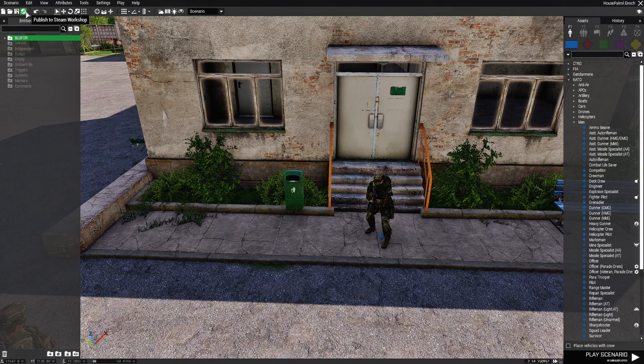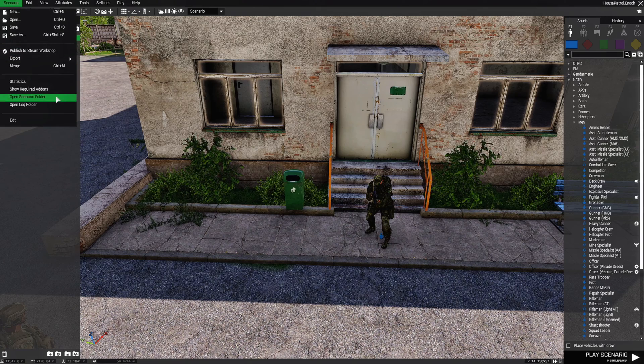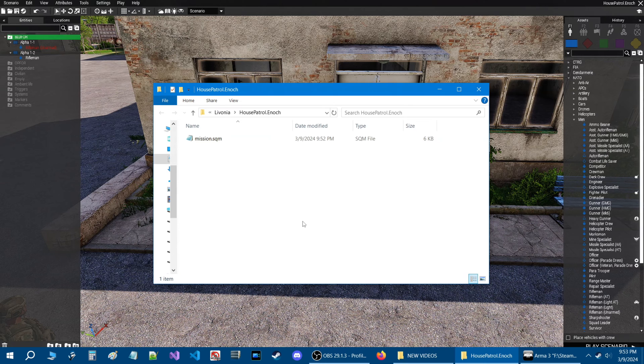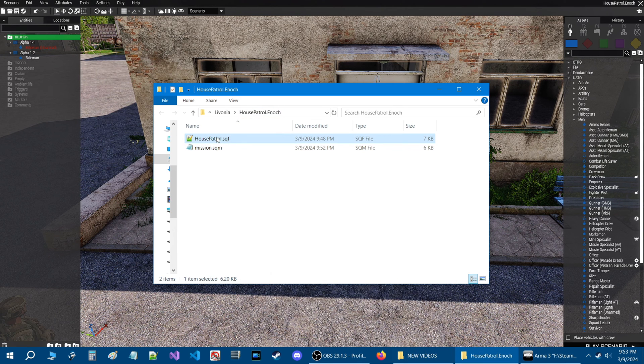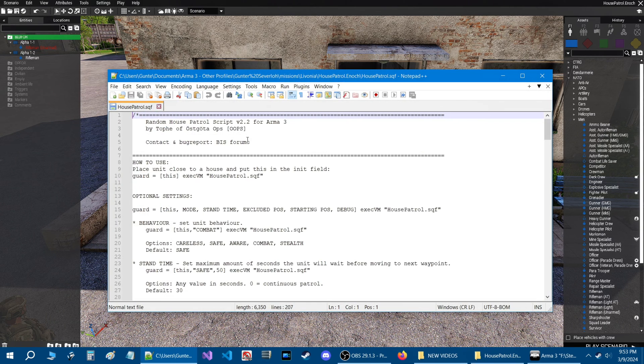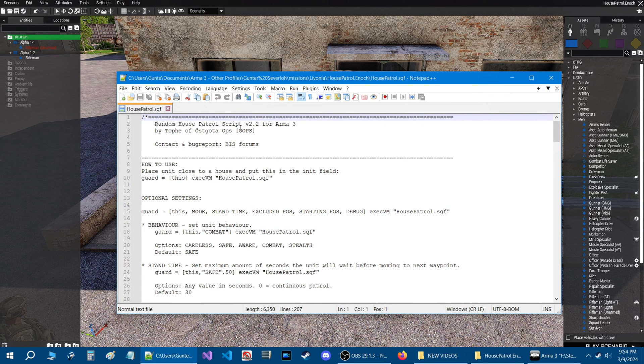Alright, the mission is named. Next, go to the scenario tab at the top and down to where it says 'open scenario folder.' Here we are in our mission folder for house patrol. I have a script for you that we're going to put into the mission folder — I'll zip it up and link it in the description so you can download it. Once you get the script, just put it into your mission folder. Opening the script: it's called 'Random House Patrol Script,' created by Tofi of Ostakota Ops. This script basically makes the AI patrol randomly inside a house and has optional parameters, but this is the basic code you'd put into the soldier's INIT box.